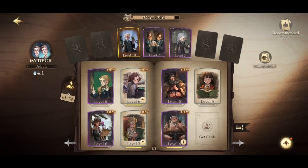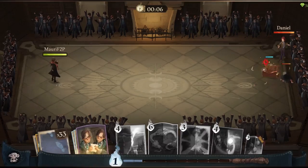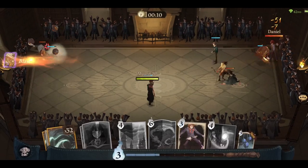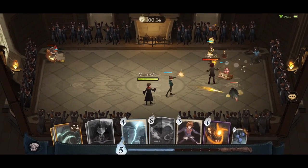Partner cards add a unique and thrilling aspect to deck building in Harry Potter Magic Awakened. You can equip up to three partner cards, each usable only once during a duel. However, the twin brothers Echo have a special ability to play multiple partner cards.